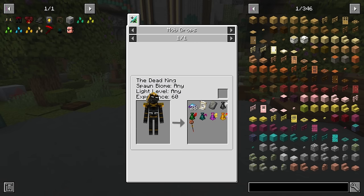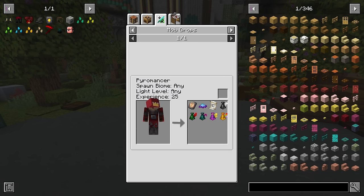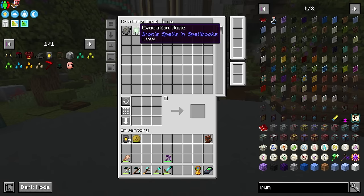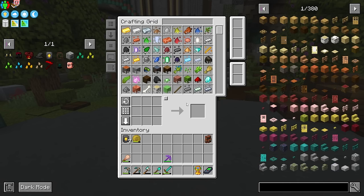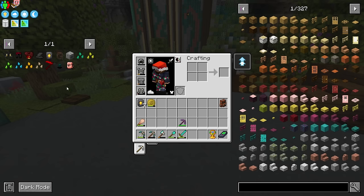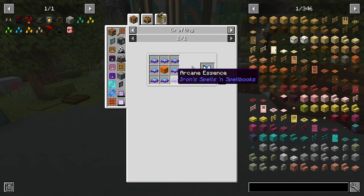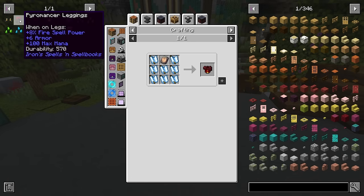I already have the runes from looting. Apparently you can get these from dead Kings, but it also appears you can get them from loot. I managed to get some blank rune stones from looting, and it can also drop from mob drops. We have a vocation rune that we got from that evoker-sort building, and then these must've come from somewhere else. To make the pyromancer gear, we actually have everything we need — just some wool and all of this arcane essence that has built up in our mob farm. We just take the runes and surround them by blaze.